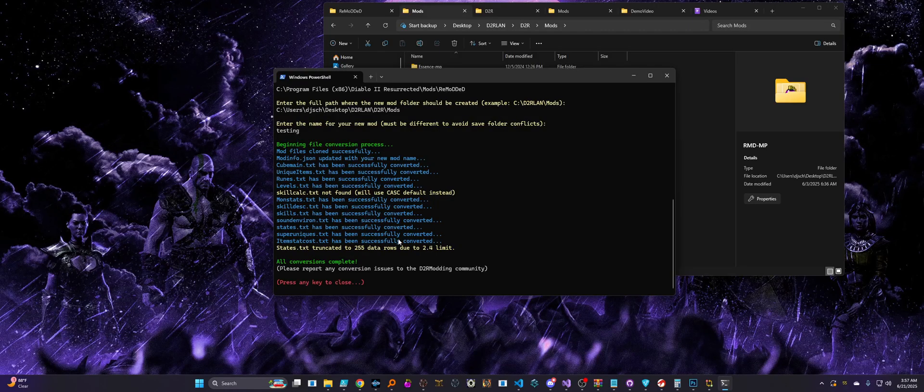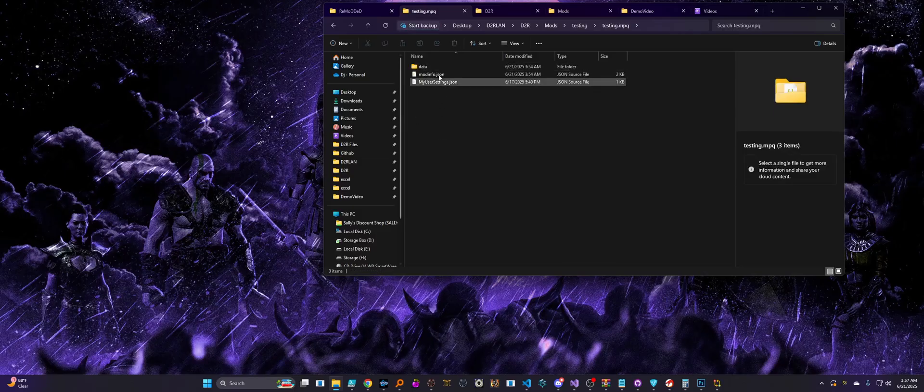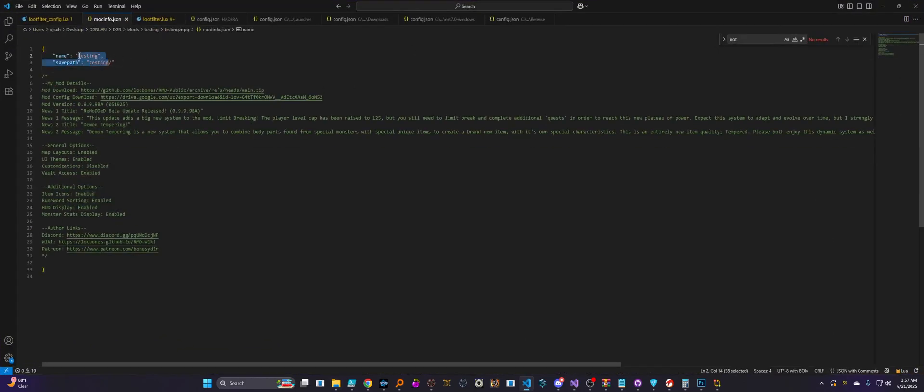Other than that, everything went smoothly — we're going to assume I've taken care of this and reordered things to make room for everything I need. All the conversion is done, so I'm going to go ahead and press a key to close it. We can see we're back in our D2R LAN mods folder and the new folder has been created. If I go in here, all the folder structures and even the mod info file have been updated so that it has all the new information. Now, a quick note: this mod was previously supported by D2R Launch, so it has some additional configuration to control news messages, file downloads, things like that. Because we've converted it for D2R LAN, you will want to update this as well if you have already added D2R Launch support, to enable this for D2R LAN also.